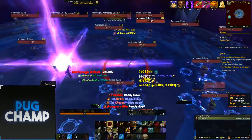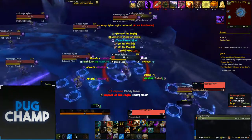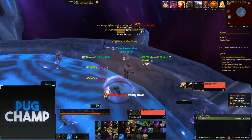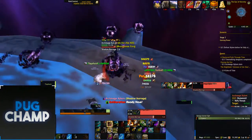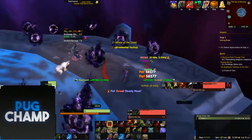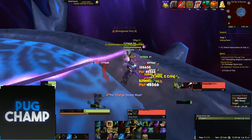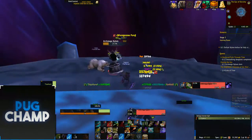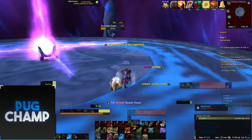I'm gonna get my stack of mongoose and then use my artifact weapon. Get out of here. Flanking strike on that, over to this bit — flanking strike on that, flanking strike on that.